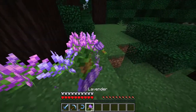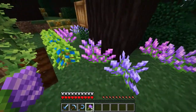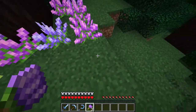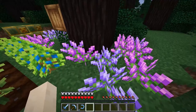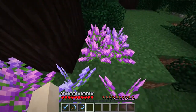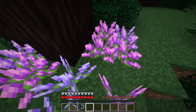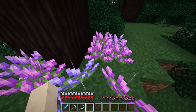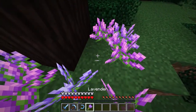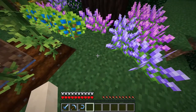This is pretty cool. You'll notice when I break these lavenders, it's all just the same item. There are three different colors for the lavender. So it works similar to how the Flower Forest used to work — if a flower grew in that spot when you bone-mealed it, it would always be the same one. You can see it's always the same color there.